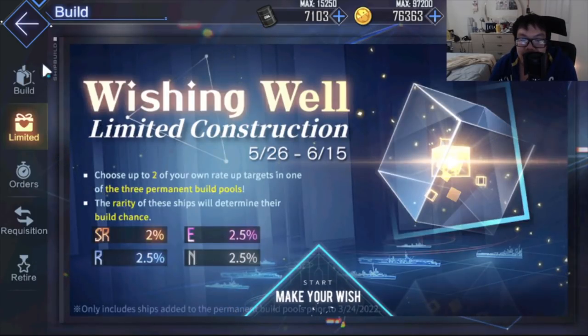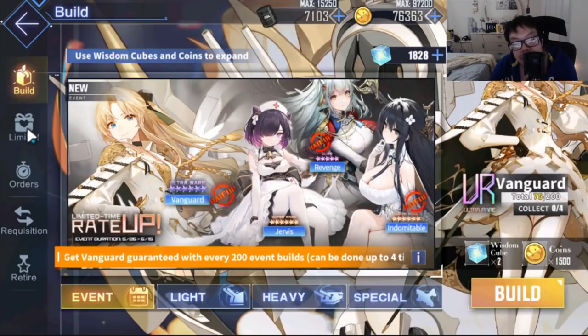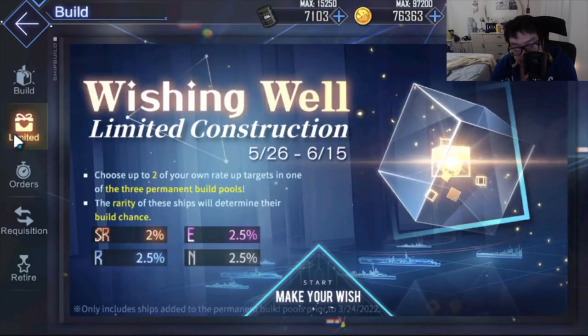So you go to Build in the bottom right corner, then go to the second tab — not the first one, the second one — which is the Wishing Well. What this does is let you pick certain ships from the current banner or the permapool to get rates up on.